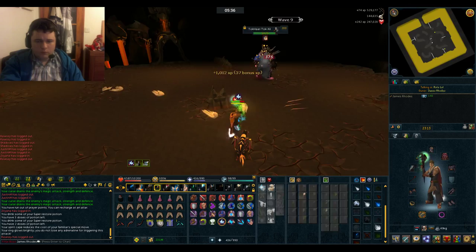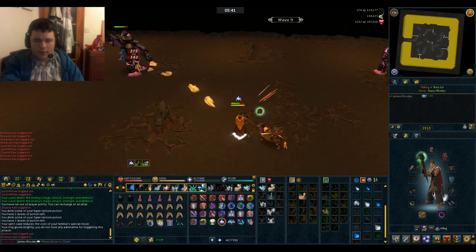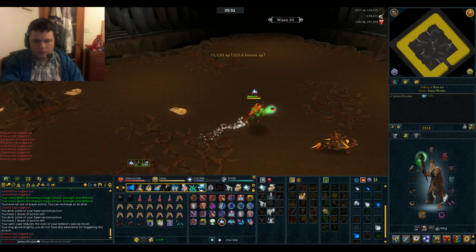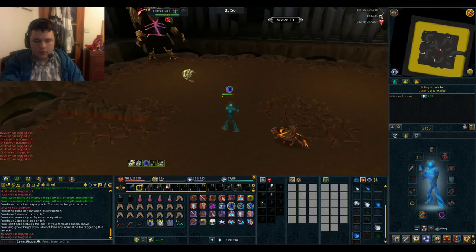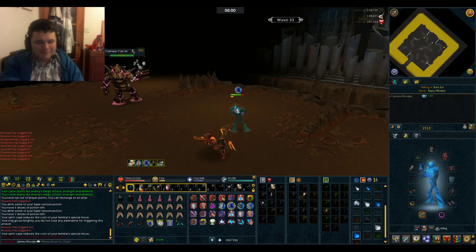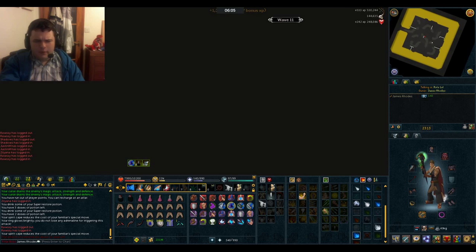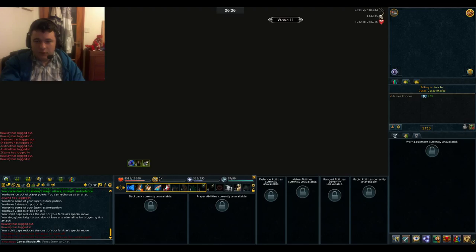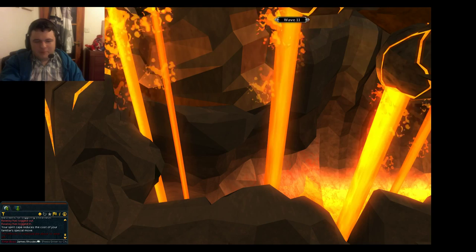Wave 10 - when that comes there's going to be a Jad spawning in the south-west corner. If you're fairly new, stick to that L-shape just in front of my character. When you're ready the Jad will spawn in this corner. I'm going to try and kill the Jad as quickly as possible. You go into a cutscene after wave 10.